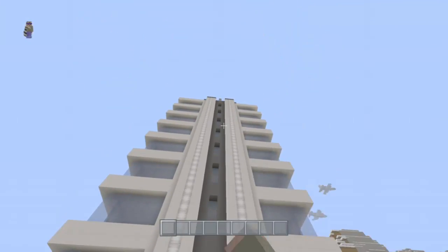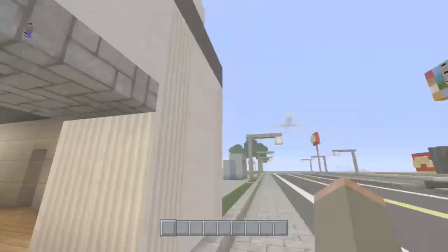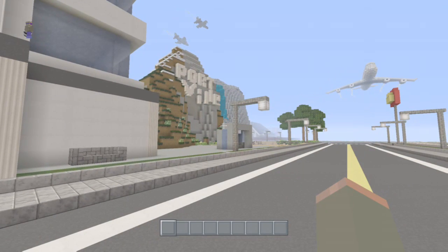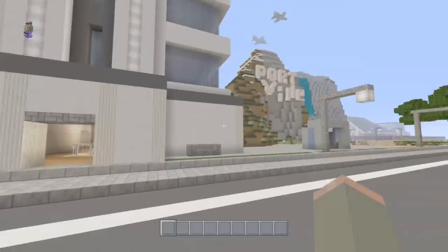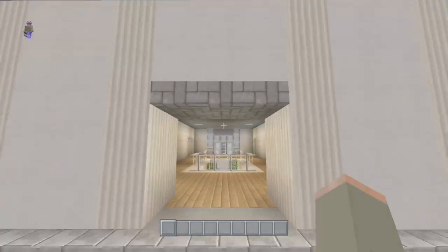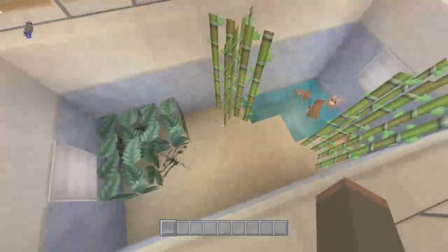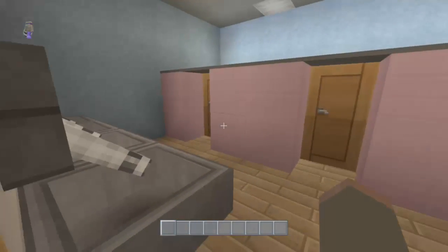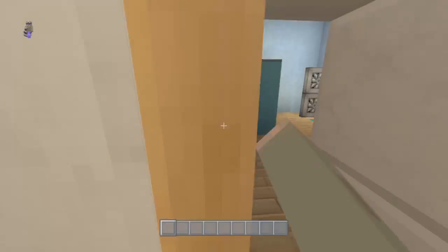This is the Eclipse Tower. Some of these builds are from tutorials and some of my friends have also built things here, so some days you'll probably see my friends on here. This is Portville City, and this is the Eclipse Tower. It's supposed to be a hotel. Here is the bathrooms — this is the girl's bathroom and this is the guy's bathroom.